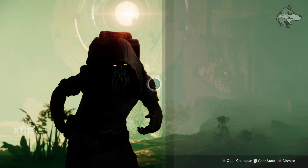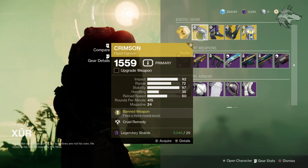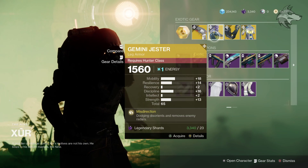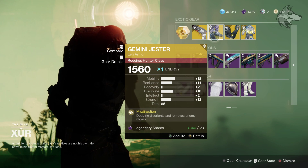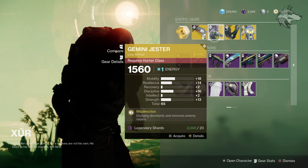So let's see what he's got for us this week in the game. For exotics we do have the Crimson right here for the weapon this week, a pretty good one if you're a newer player and perhaps don't have this one yet, certainly worth looking at. Then we've got Gemini Jester for Hunters, total stat roll of 65, leaning towards Mobility and Discipline.